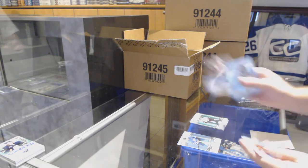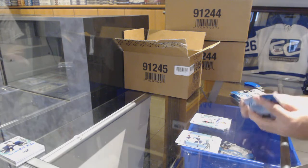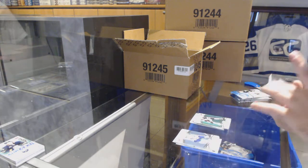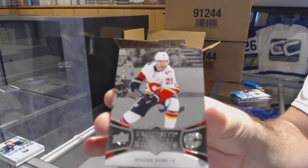Green for the Dallas Stars — Jamie Bannon — and a Maxime Lajoie Sub-Zero rookie for the Ottawa Senators. We've got a green of Dre Seidel for the Oilers, and a Dylan Dubay numbered to 2/99 Exquisite rookie for the Calgary Flames.